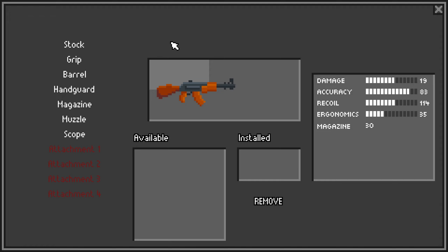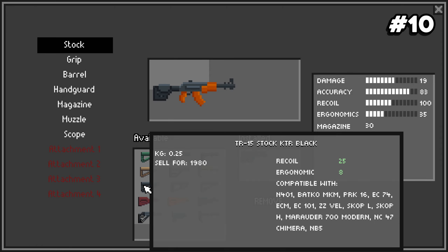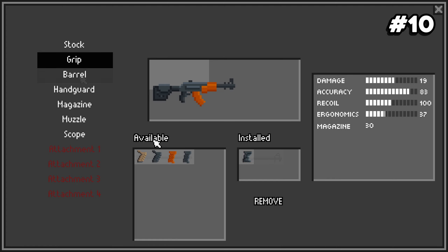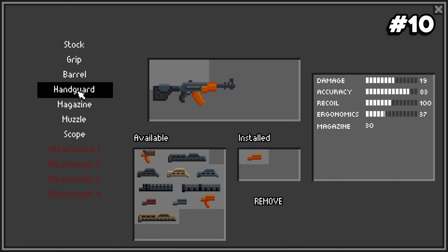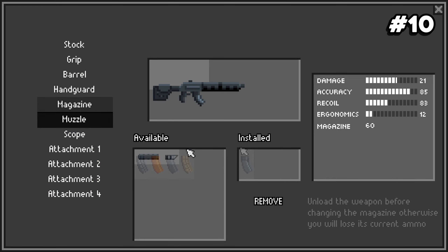Number ten: to attach mods to guns you don't always need to remove the current mod — just click on the new one and it'll replace the existing one. The main exception is that you need to remove muzzle devices, grips, and handguards before you can change the barrel on most weapons.